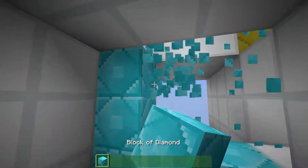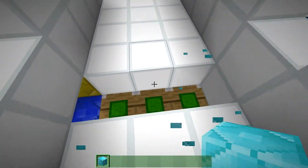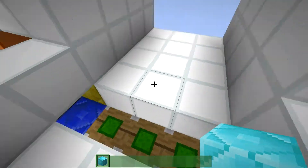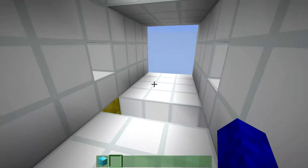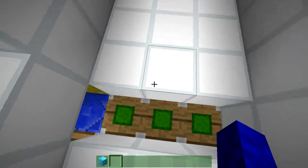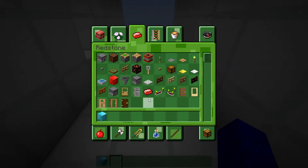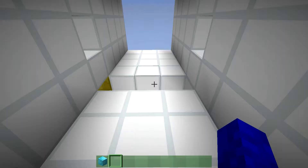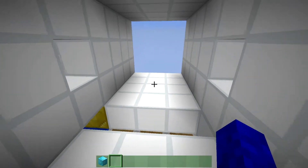You can basically use whatever block you want here. If you remove it, you can see all the pistons and stuff around here. But you can place any block here that can be pushed by a piston, basically, except for some redstone things like TNT pistons and stuff.